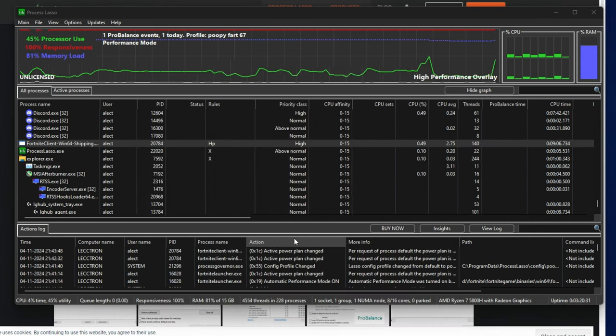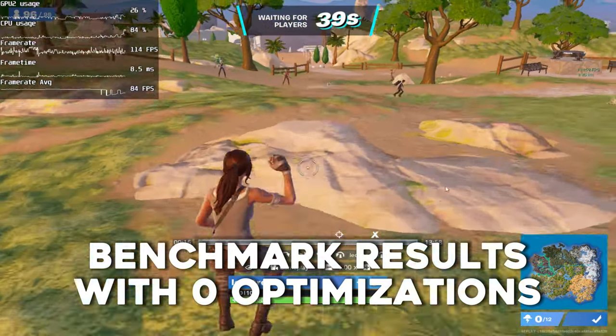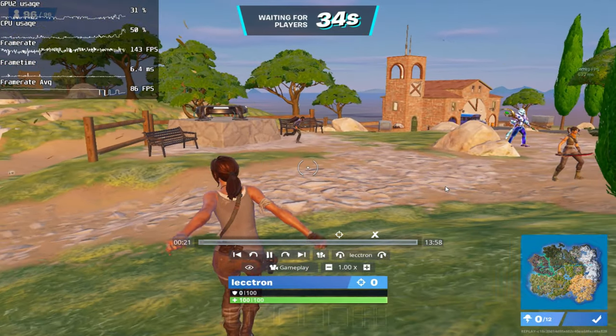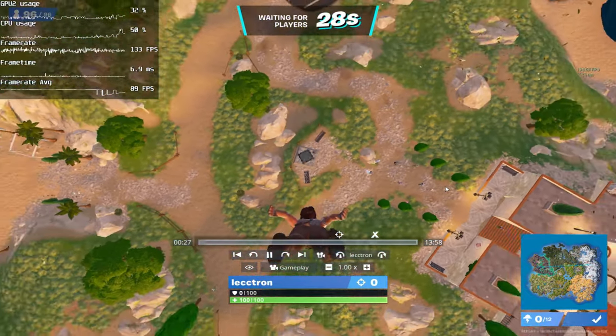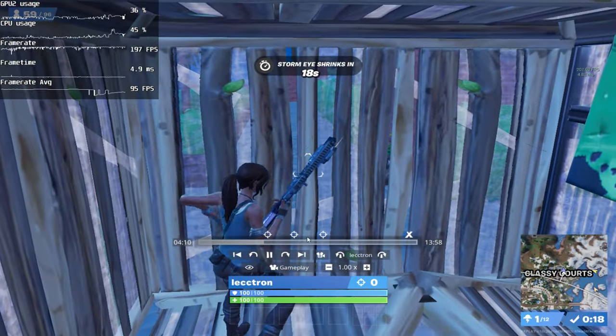Basically, ultimate performance is going to lock your CPU speed. We're going to hop into the gameplay perspective — this lets us see actual in-game FPS without variable factors. It replays the exact same scenario in all benchmarks, so we don't have to worry about lobby size. This is how it looks without any of my optimizations.